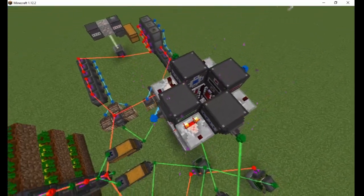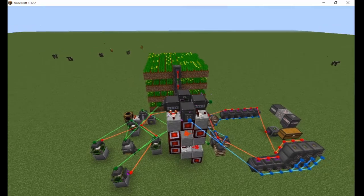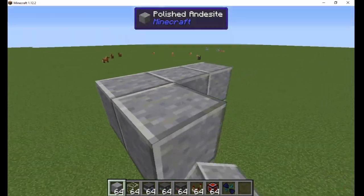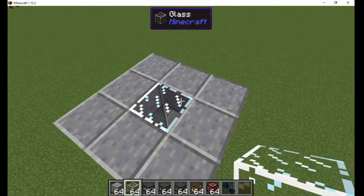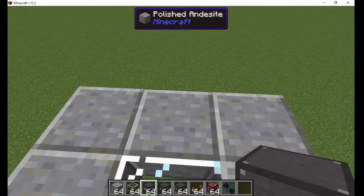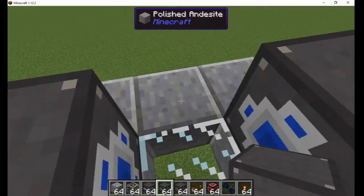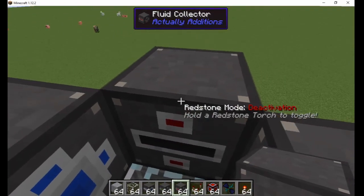Afterwards, I'll go over the rest of the system if you want to stick around. I build a column that is at least 6 blocks tall and make a 3x3 platform at the top. I place two automatic precision droppers straight across from each other and facing the center block. On the other two sides, I add a fluid placer and fluid collector, also facing the center.